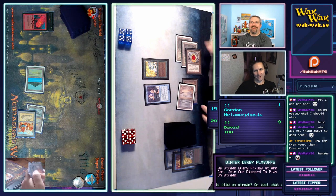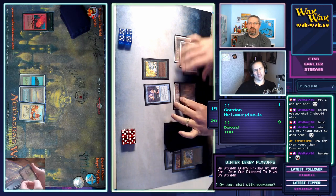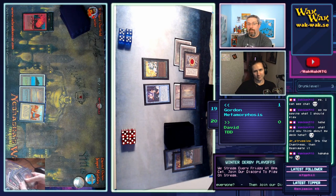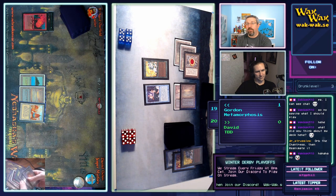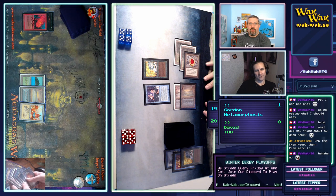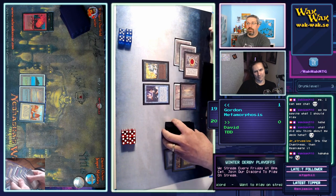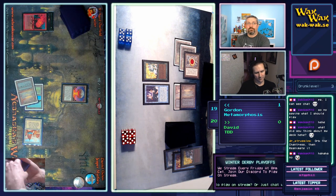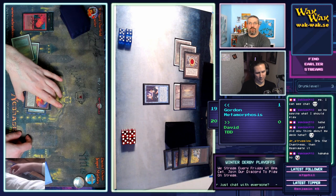Dance of Many — tell us about it. Dance of Many is basically like a Clone — it's an enchantment. When it enters the battlefield it makes a token that is a copy of target creature you control, and it has an upkeep of two blue. If the token goes away, so does the Dance of Many. If the Dance of Many goes away, so does the token. Now he's got two copies of Enchantress on the table.